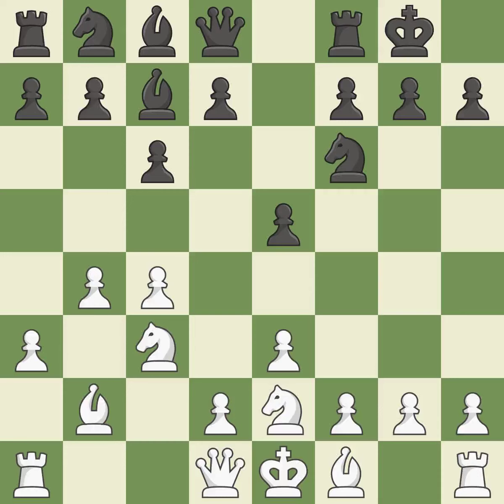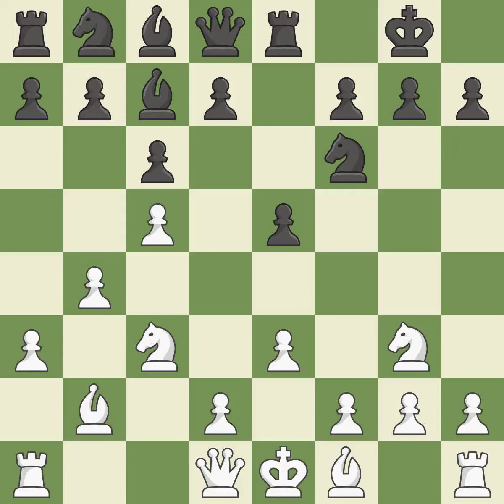Castling kingside tends to be safer because the king is further from the center. That is a logical response. Among the best actions. While not a mistake, that is also not the wisest course of action. The bishop is prepared to develop into a functional square.